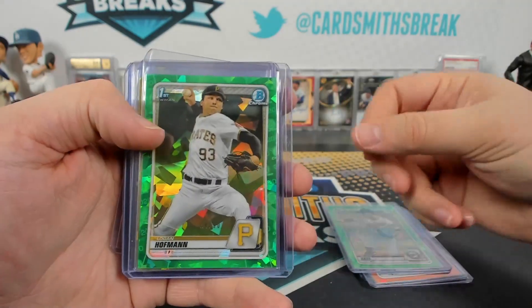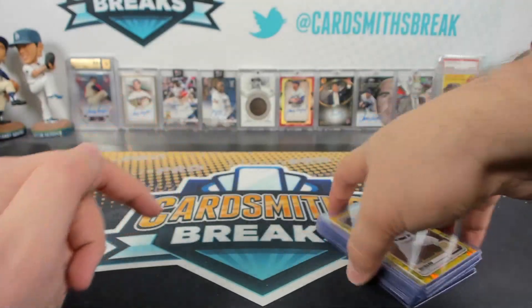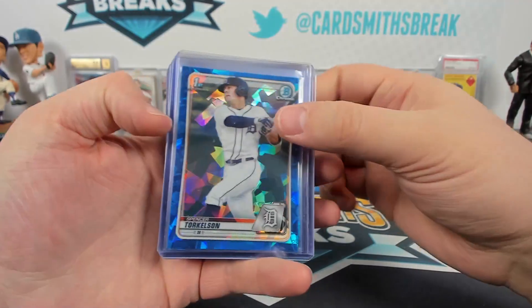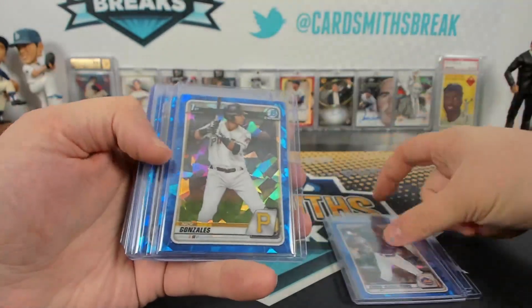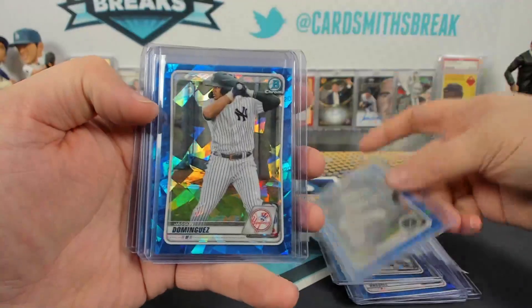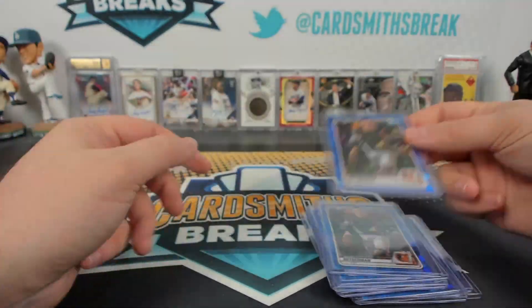Raya and Hoffman. Caraway, Ramos, Murphy, Bladet, and Hoffman to 99. Two Torkelsons, Veen, Pete Crow-Armstrong, Nick Gonzalez, Hassel, another Veen, Garrett Mitchell, Dominguez, Meyer, Rushman — two Rushmans.